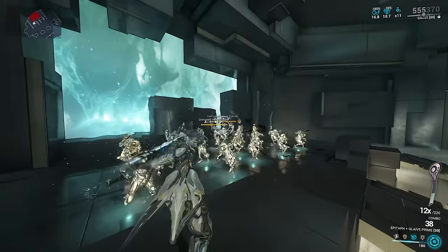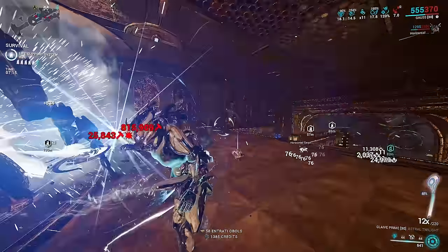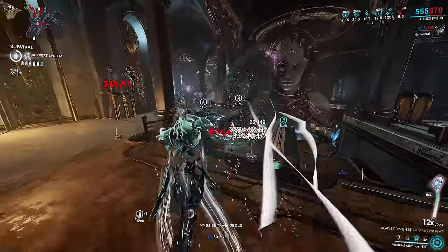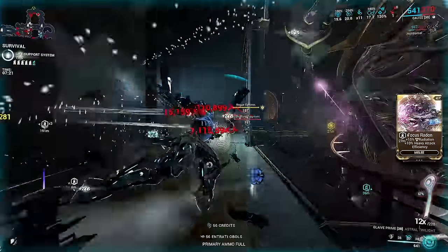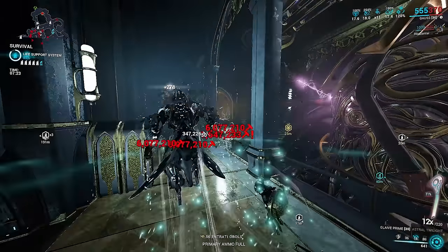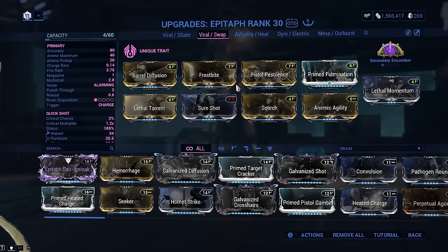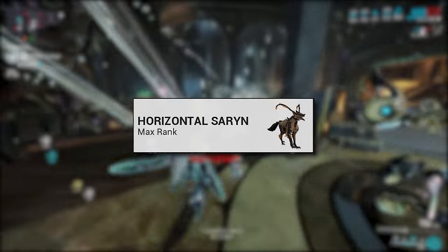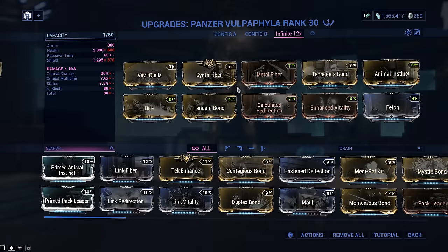With the Epitaph, we can easily prime enemies as we throw our Glaive at them. Right now, dual wielding actually bugs out heavy attacks on Glaives, so this currently doesn't work — I'll drop a comment below when it's fixed. Regardless, here is a generic Epitaph build for viral priming, and if not shield gating, use this instead. Companion-wise, a Panzer is best for passive viral spreading. If not using the Rauta, this companion build works very well; if using the Rauta, drop Swipe and Tandem for these two mods instead.